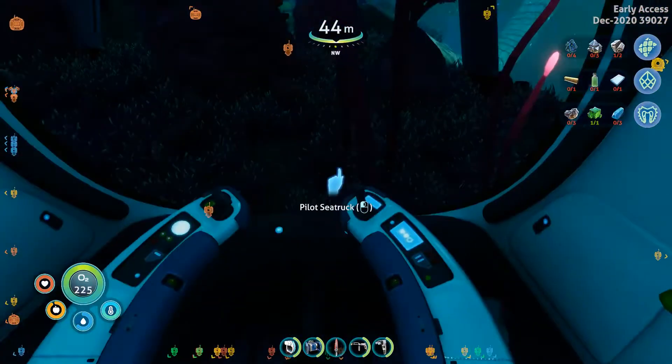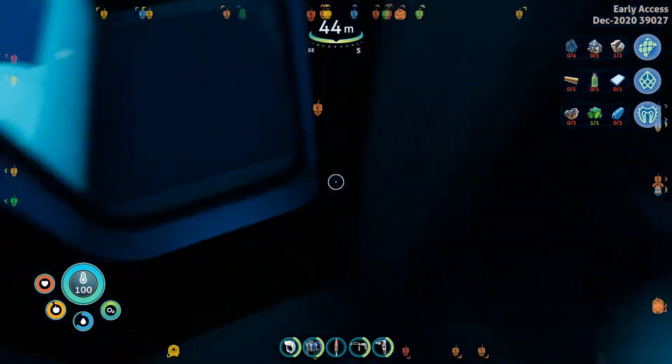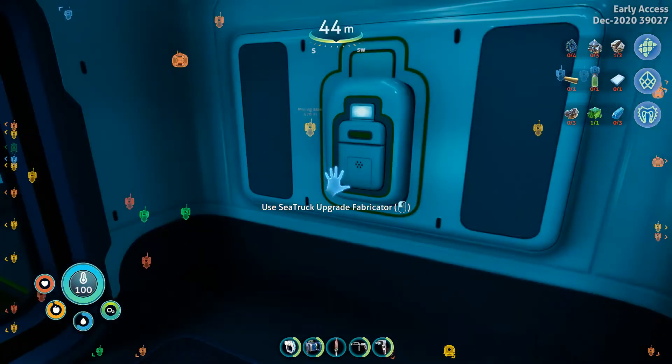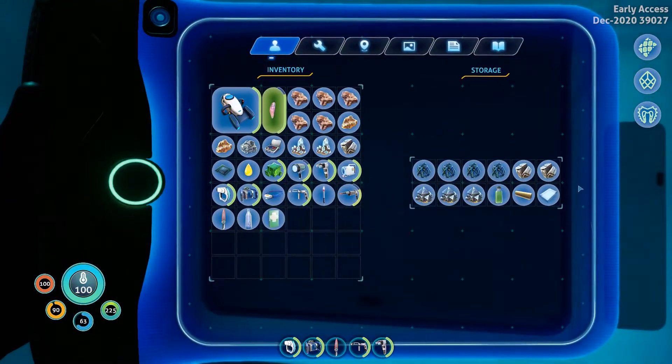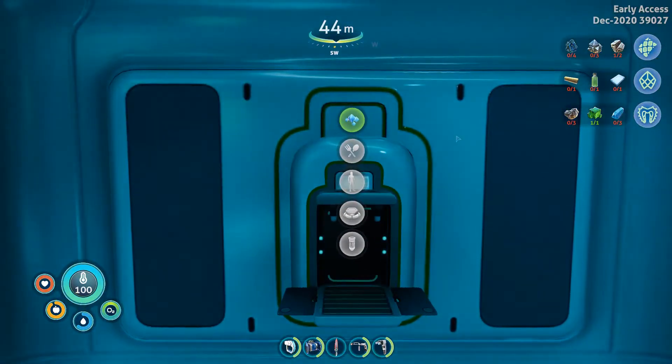Obviously the cab — anybody that's built the C truck is going to know this. Here we've got the fabricator room. You've got a small container for putting stuff in, and you've got your regular fabricator over here.